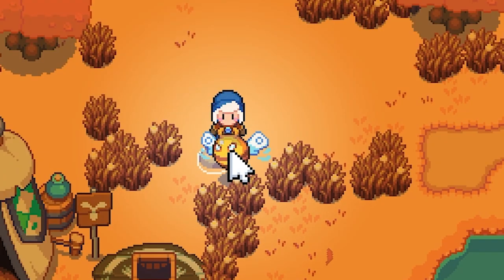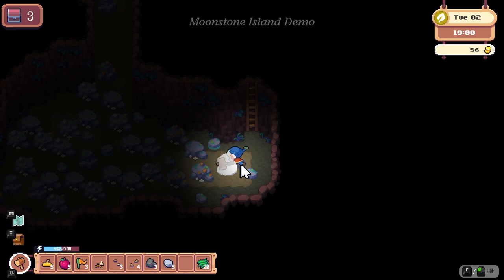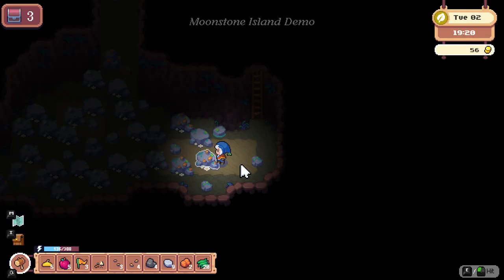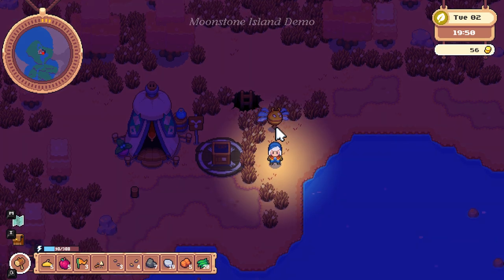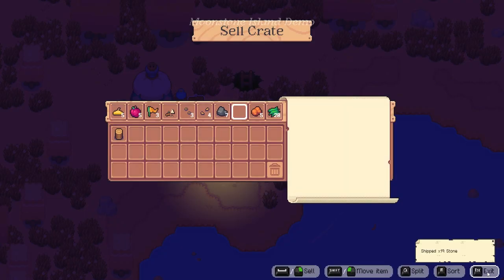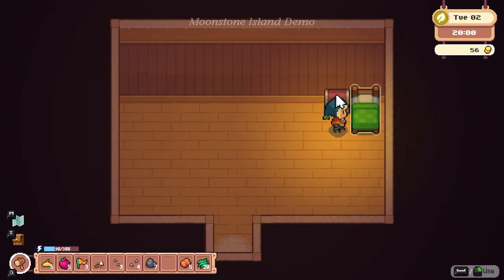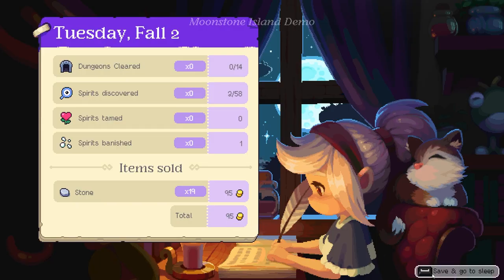I found a hole and accidentally went into it. This is cool — found like a little dungeon! So when you break rocks you can find places like this. We got some copper ore and some coal. I think we'll have enough stone for her — awesome, we found a little dungeon right next to our house. We put 19 stone in the sell crate and headed to bed. We got 95 gold for those stones.